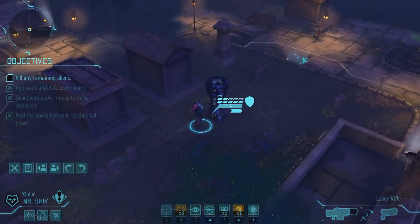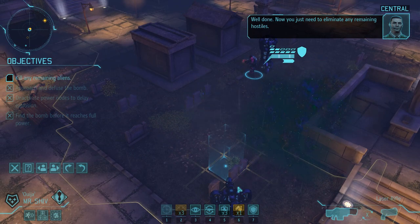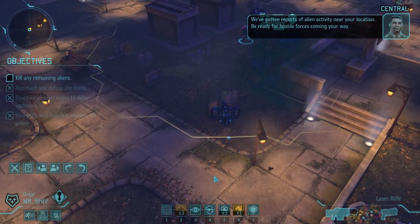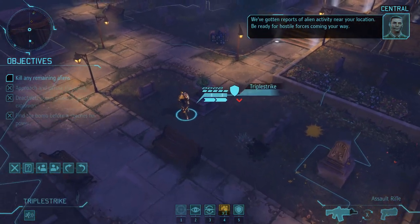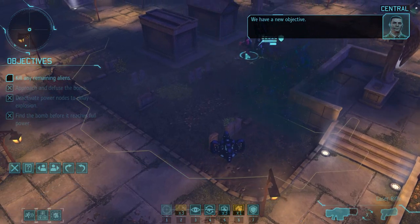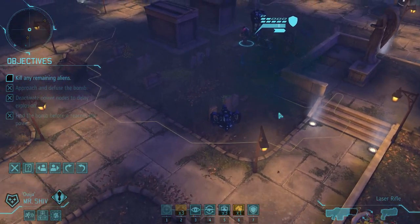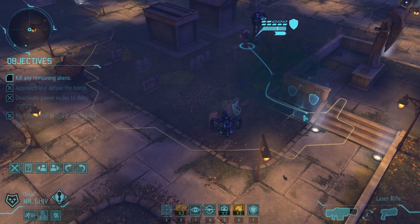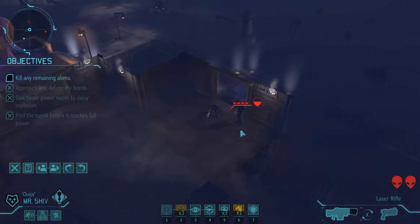That's it — bomb's off! Well done. Now we just need to eliminate any remaining hostiles. We've gotten reports of alien activity near the location — ready for hostile forces coming our way. New objective active. Let's move over here; he won't take damage from the poison so I can move in here.